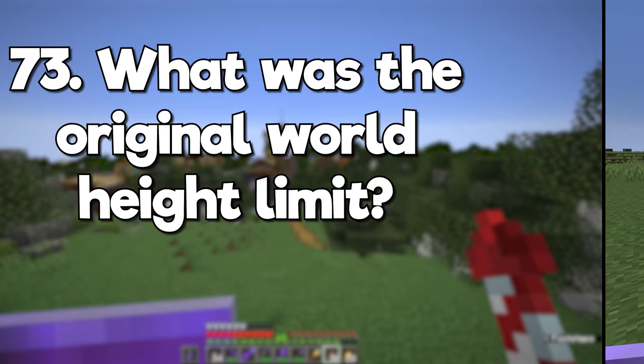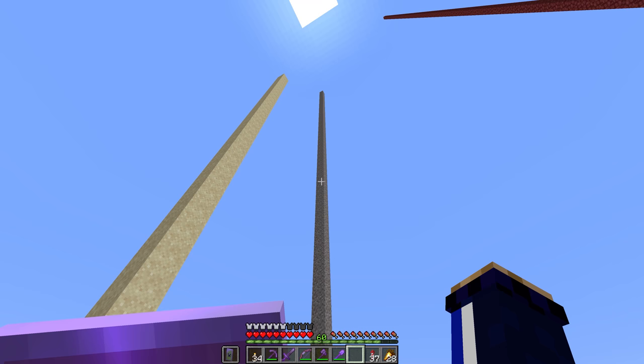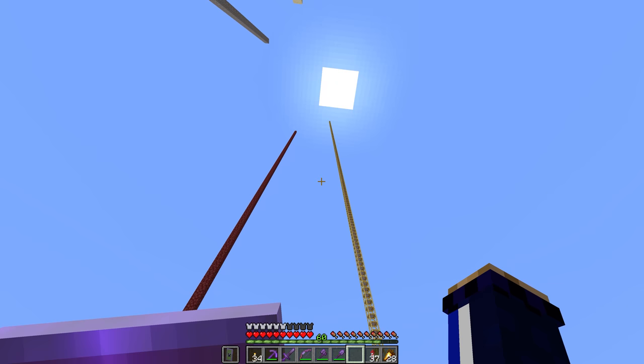What was the original world height limit? Back when Minecraft originally began, the world was only 64 blocks tall — 32 blocks above sea level and 32 below. This was increased to 128 blocks in Infdev, 256 in Minecraft Java Edition 1.2.1, and finally to 384 in 1.18.